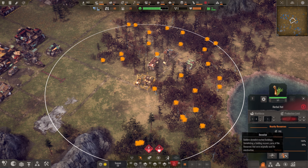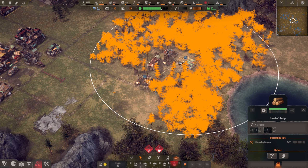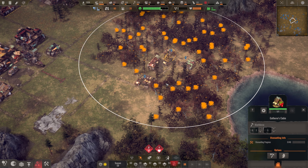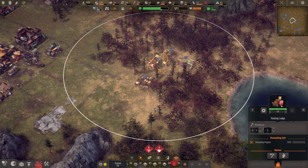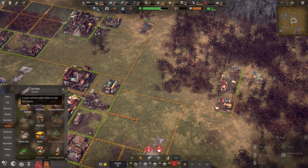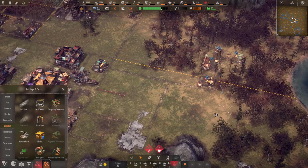We'll demolish our herbalist hut, our forester's lodge, our gatherer's cabin, and lastly our hunting lodge, because we're now gonna build this area anew right out to there.